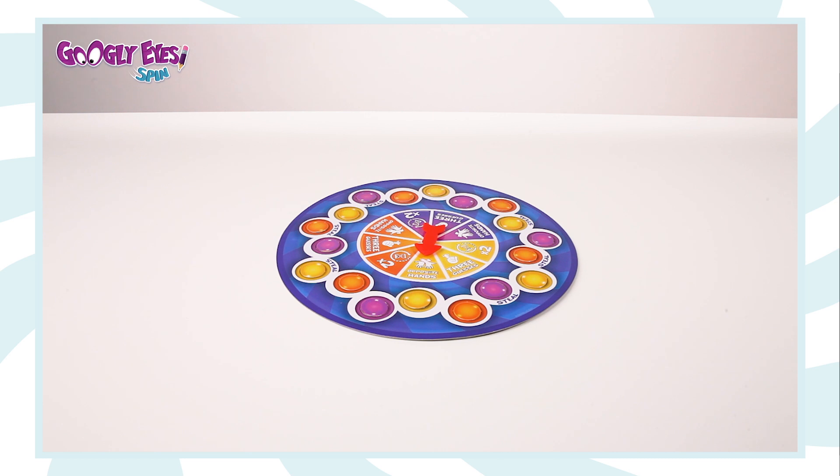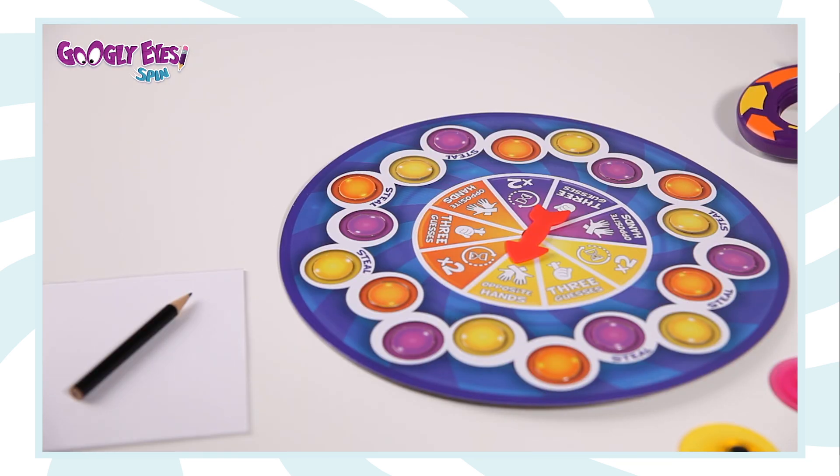Place each lens token in matching spots on the board. Shuffle the cards and place them in the playing area with all you need to draw.